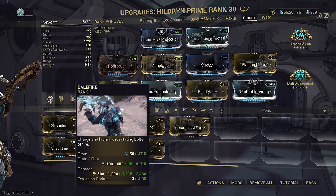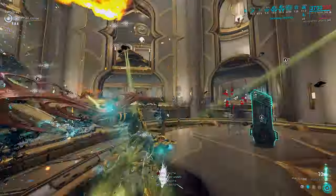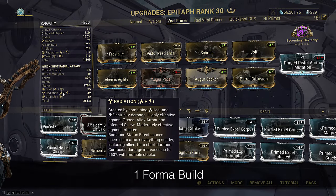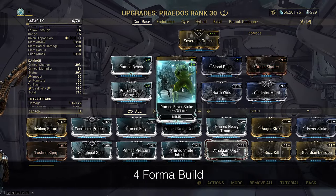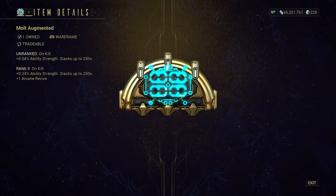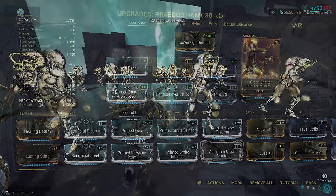We get infinite free energy for Gloom, full defense strip with burn animations being slowed, and intentionally nerfed duration with Fleeting instead of Streamline to make Pillage come back faster without having to manually uncast it. Higher efficiency also makes Balefire drain fewer shields per shot. Generic Epitaph build with viral radiation as always. Praedos is on a raw viral setup as I expect to maintain the 328 strength benchmark for Pillage to full strip.